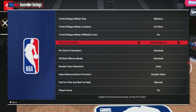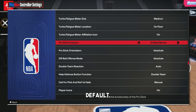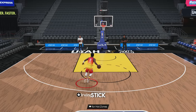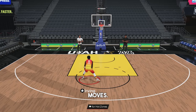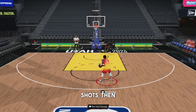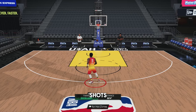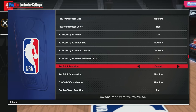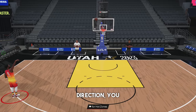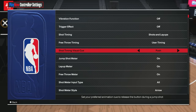Scroll down to your pro stick function and you're going to want to have this on default. If you have it on dribble moves, no matter what, you can hold your right stick in any direction and you're just going to do dribble moves — it will not go into any type of jump shot or layup. If you have it on shots, then you cannot do dribble moves with the right stick; it'll only do shots. On default, you'll be able to do dribble moves by flicking the right stick, and then by holding the right stick in any direction you'll get right stick shots — whether it's hop shots, spin shots, whatever the case may be.